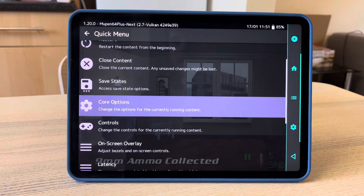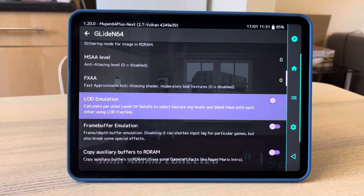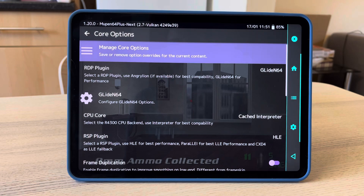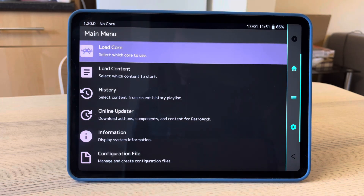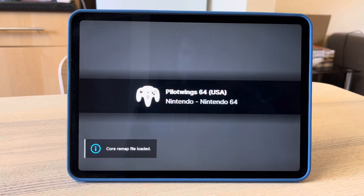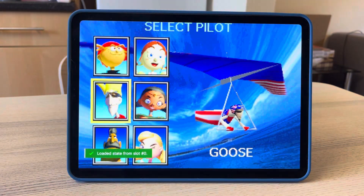If you turn on those settings, it fixes all of this — I'm going to show you that it does. By the way, this is a 2020 iPad Pro. So if you have an earlier iPad, some of these settings may not work the same. I'm not sure if all of Apple's GPUs have supported the features they're using here for a long time or not. Anyway, let's skip right to the hang glider level and I'll show you that the shadow issue is fixed.